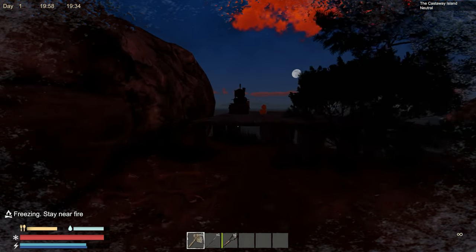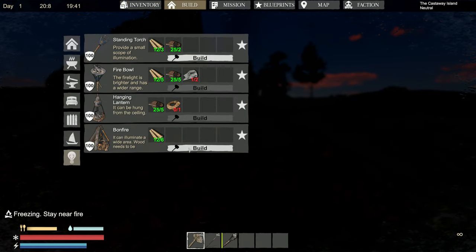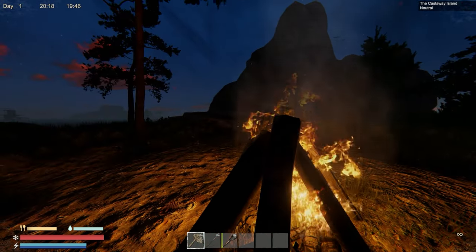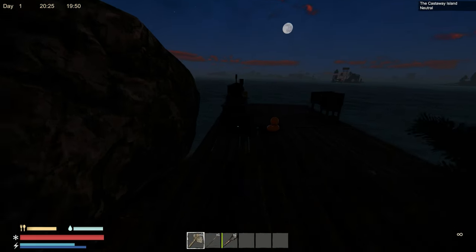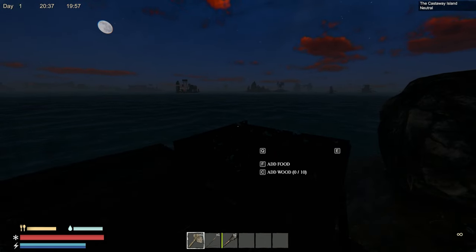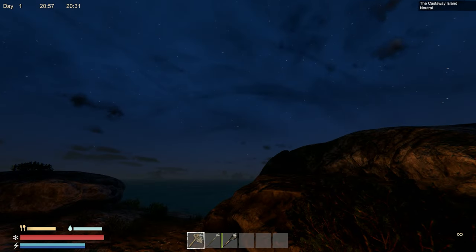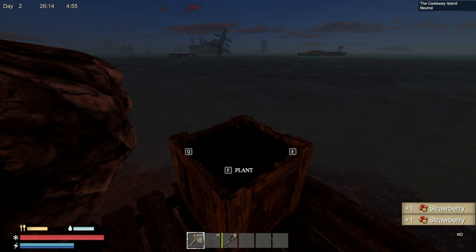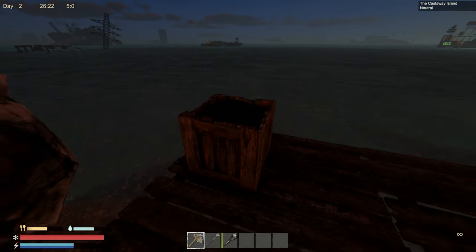It looks like we're de-thawing a little bit. Let's grab the wood, make a bonfire. Add wood — there we go, now we're nice and toasty. I only got one cloth — can't make a bed. I should have made a bed to skip the night. I wonder how long the night cycle is. Alright — it's morning! Look at that beautiful sunrise!